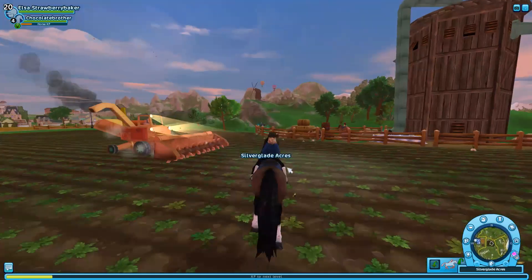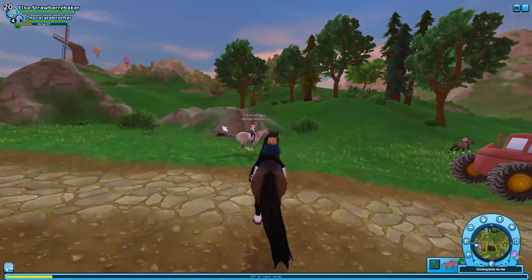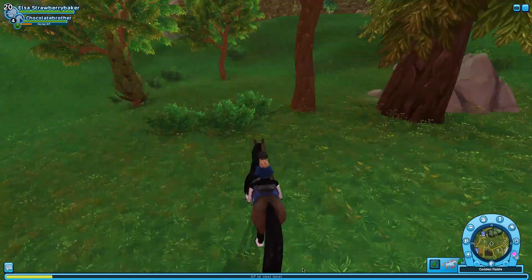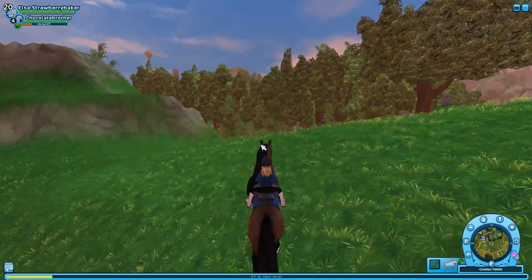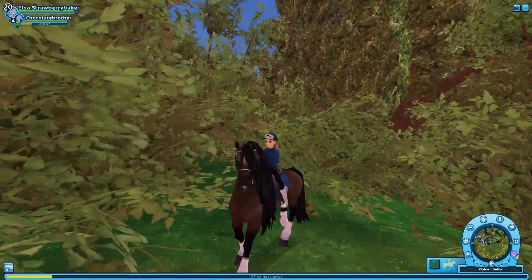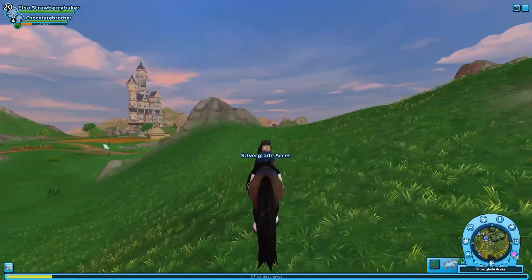Basically the whole map that hasn't gotten updated yet needs an update. See these trees over here? They're very nice and detailed. But then we come over to Hollow Woods and the leaves look terrible — the grass isn't as detailed and the leaves just look awful. Star Stable, please help us.